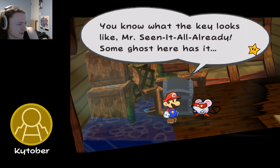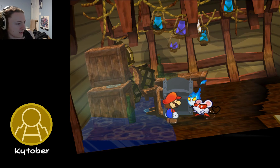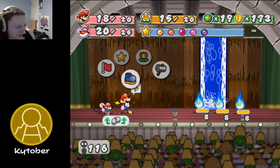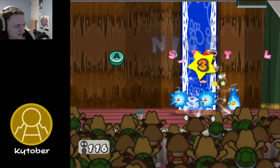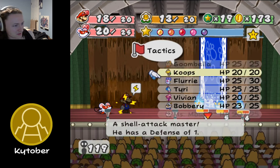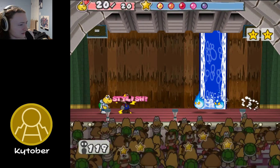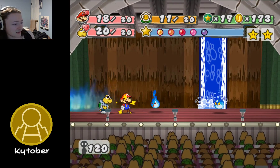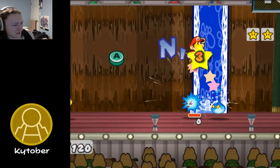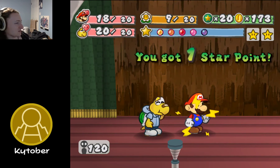All I wanted was to see the face of someone lucky when I popped out — is that so much to ask? Anyway, just open it already. You know what the key looks like. Some ghost here has it — just beat him, get it, and we'll get this farce over with. The chest explains: from now on, in certain places when you press Y, you'll turn into a paper boat. I kinda wish there was a Lucky Day P so I could give my partner a 50% miss chance for 7 BP — that'd be great.